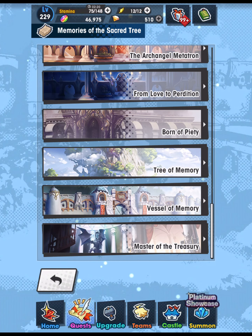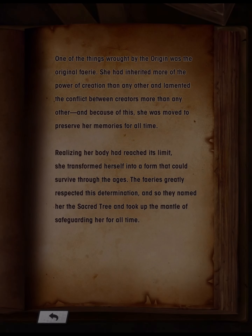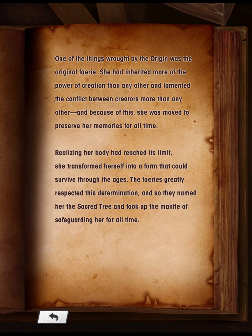Free of Memory: One of the things wrought by the origin was the original fairy. She had inherited more of the power of creation than any other and lamented the conflict between creators more than any other. Because of this, she was moved to preserve her memories for all time. Realizing her body had reached its limit, she transformed herself into a form that could survive through the ages. The fairies greatly respected this determination, and so they named her the Sacred Tree and took up the mantle of safeguarding her for all time.